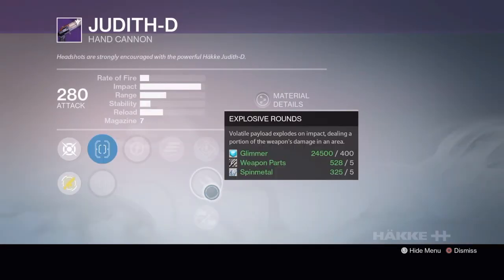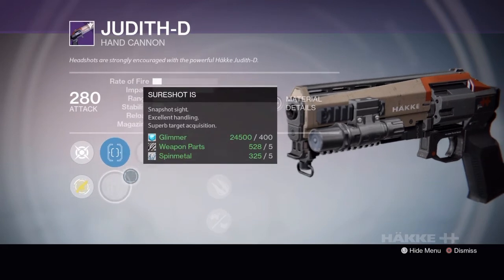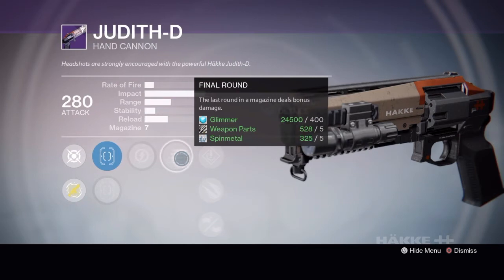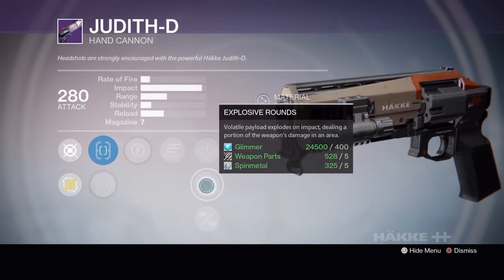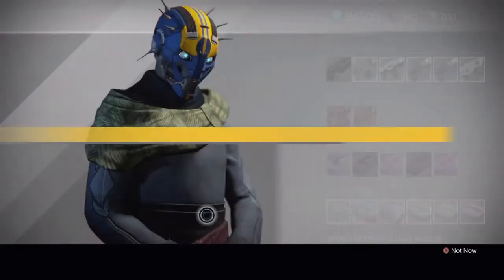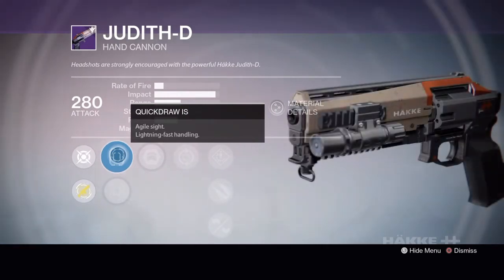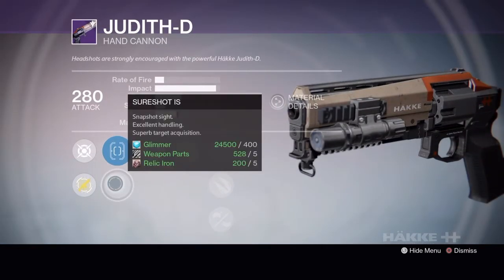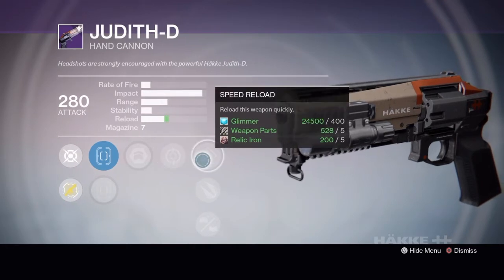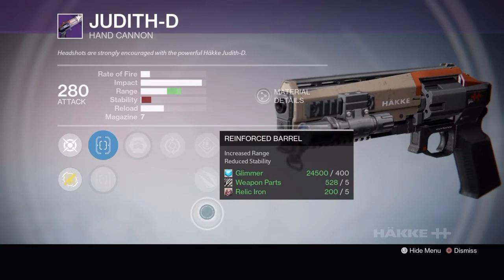Tier 2 has Quickdraw IS, Sure Shot IS, Relentless Tracker, Final Round, Speed Reload, Explosive Rounds, and Oiled Frame. Tier 3 has Quickdraw IS, Sure Shot IS, Army of One, Feeding Frenzy, Speed Reload, Explosive Rounds, and Reinforced Barrel.